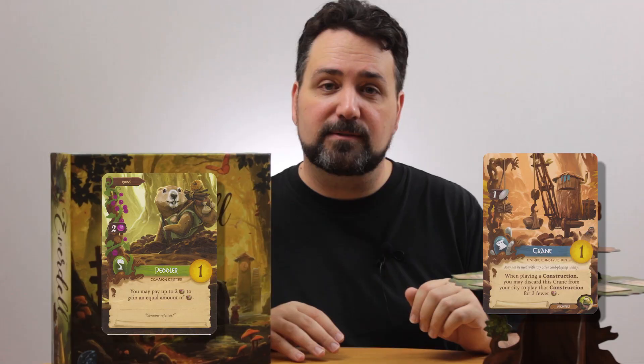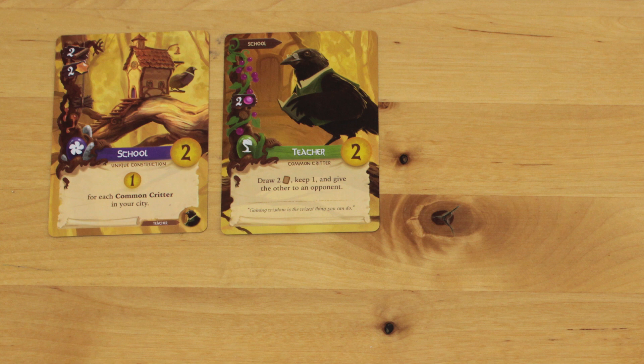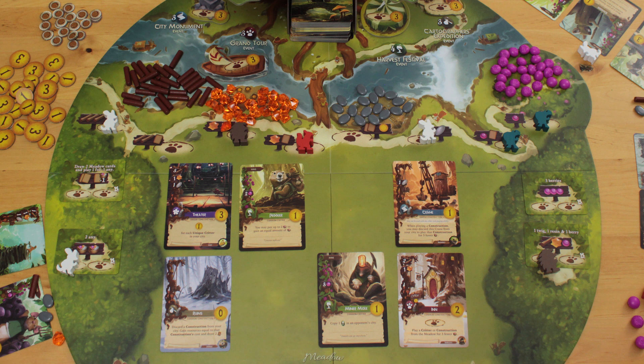Cards come in two types: critters and constructions. You can attract critters to your city by giving them food, but if you already have the building a critter prefers constructed in your city, you can play a critter for free. If you do this, you put a little occupied door on the construction card to show it's been used this way. You can't daisy-chain more than one critter into your city using the same construction card, so this token helps you remember you've already used the card that way. Constructions and critters are either unique or common. You can have as many of the same common cards in your city as your 15-slot limit allows, but you can't play more than one of the same unique card. If you play a card from the meadow, you draw a fresh card from the deck to replace it. If any card lets you pull multiple cards from the meadow, you pull all of those cards first, finish the action, and then fill up the empty slots.